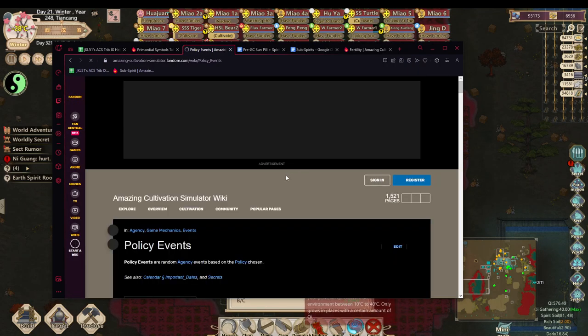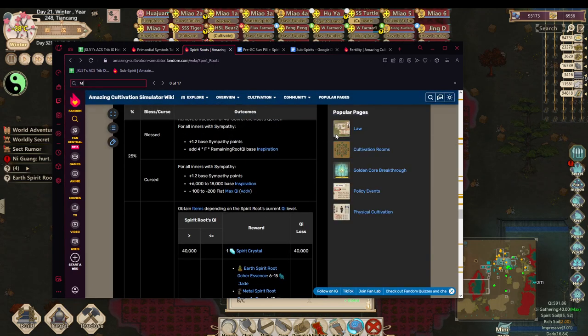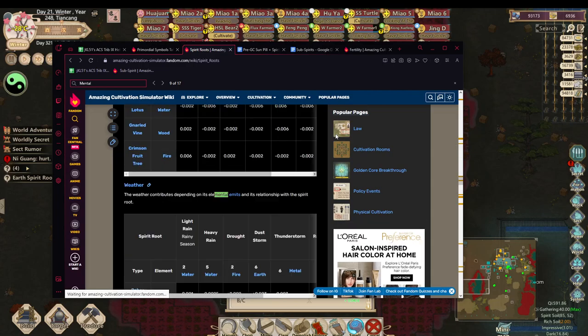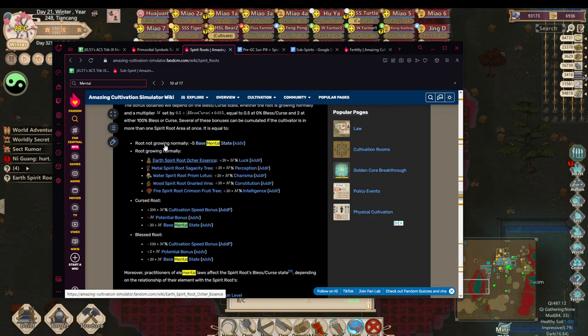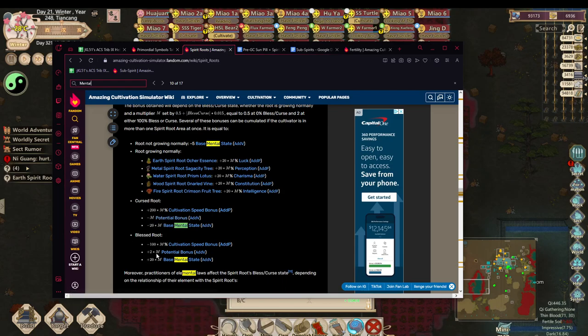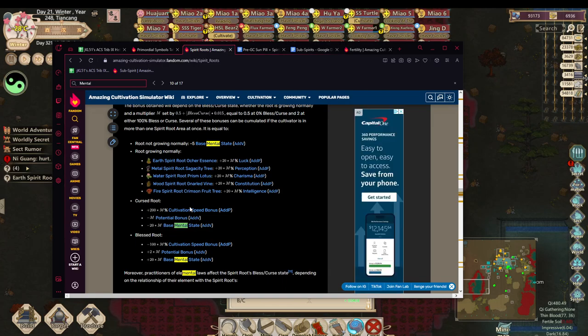Let me pull up the wiki page to be clear — the potential increase isn't flat; there's a formula that determines it. The formula doubles when blessed versus just one S when cursed, so basically two cursed bear roots give the same potential bonus as one blessed bear root. The cultivation speed is the opposite, so you can balance it out, but it's kind of hard to figure out what you want.